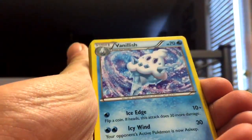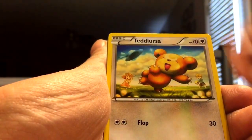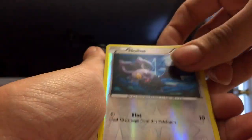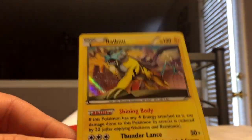Alright, we've got Mewtwo Spirit Link, Vanillish, Quiladin, Scatterbug, Teddiursa, Goldeen, Woobat, Axew, Noibat, and we've got a Raikou Holographic.